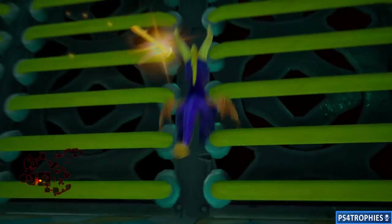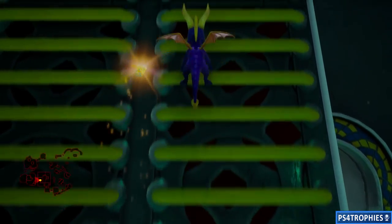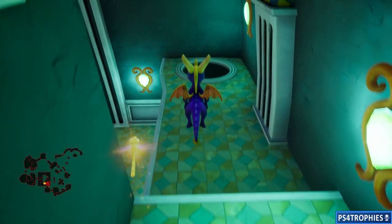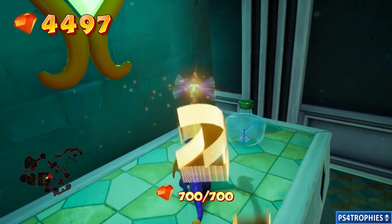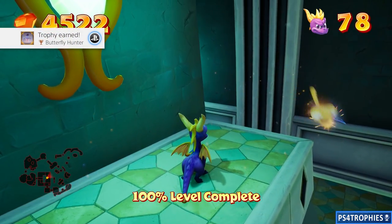The second jar is going to be up here. Before you jump into the hole at the end of the level, look off to the left-hand side — you will find the butterfly jar as well as the 25-point pink gem. Grab both of those and you'll earn yourself the Butterfly Hunter trophy. Thanks for watching, hit that like button and subscribe.